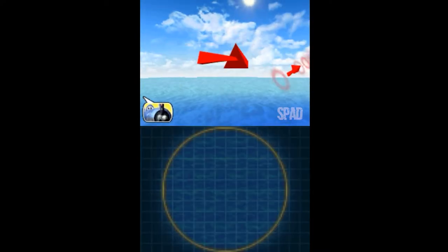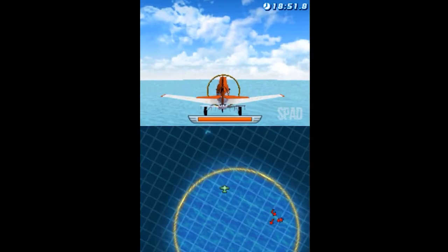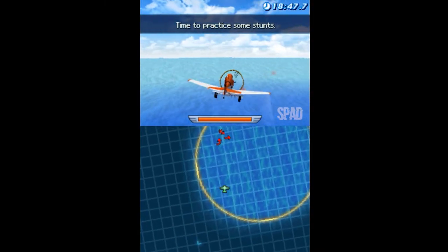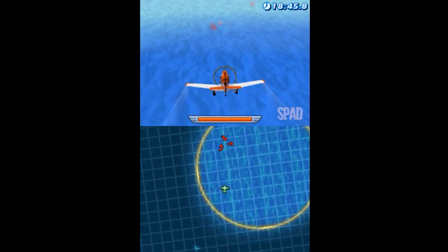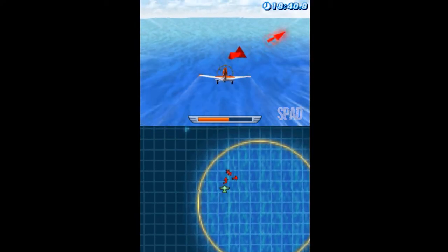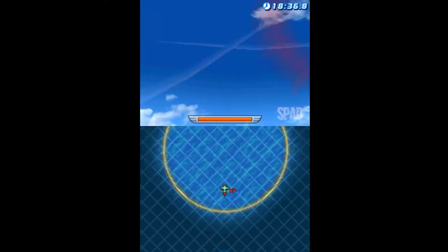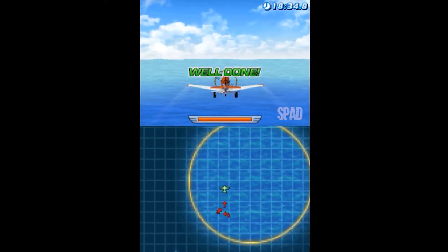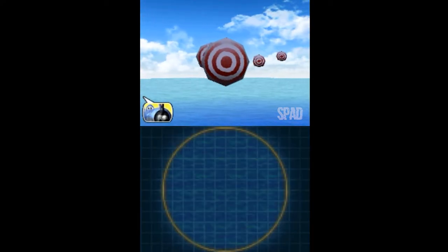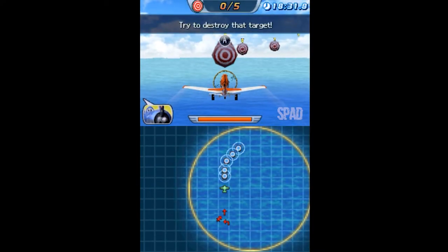Now do a stunt. The red arrows will guide you — just fly into them. Time to practice some stunts. Show me what you got. Practice your flying skills and break all the targets using boosts and stunts. Try to destroy that target.